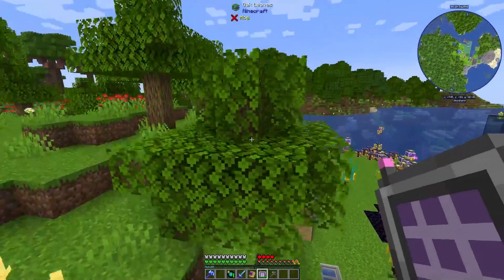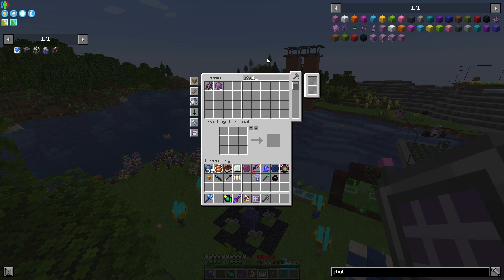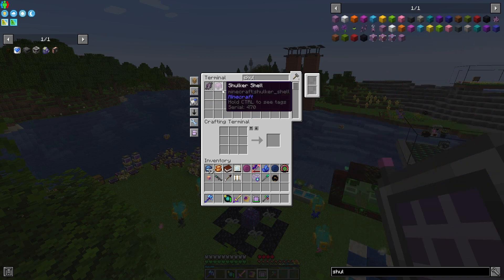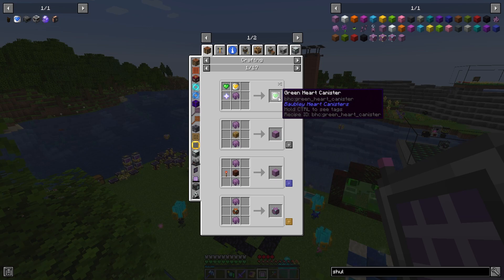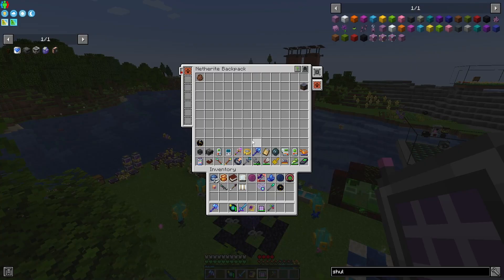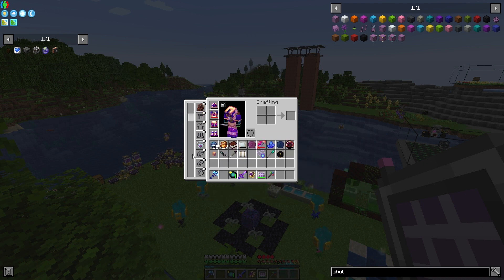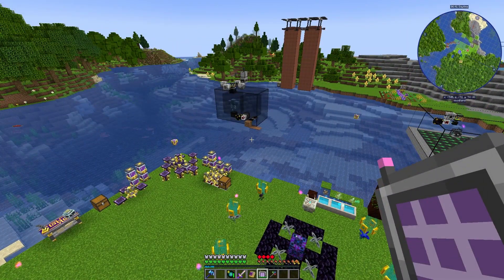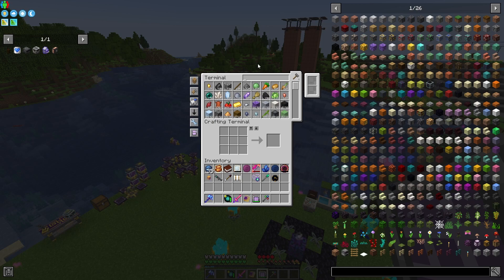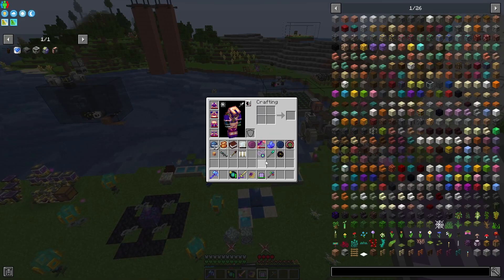I'm kind of thinking I should go to the End again and summon the Ender Dragon a few times. How many shulker shells do we have? We don't have a lot of shulker shells. I kind of want to get the blue heart canisters that I need for my heart amulet and for the vitality blade, which requires more shulker shells and more green hearts. Green hearts are extremely annoying to come by. So I'll meet you in the End.